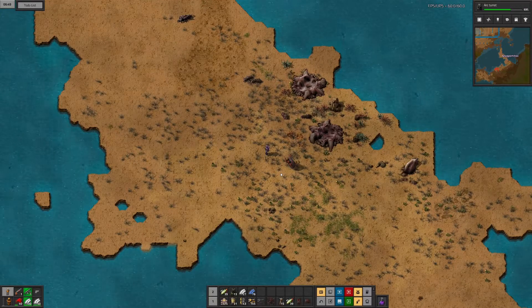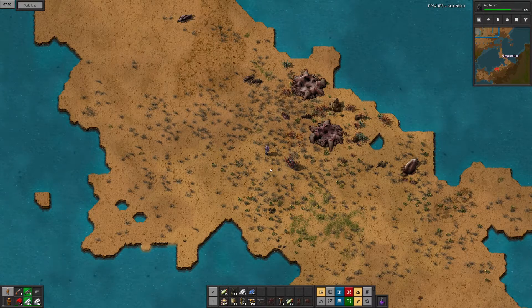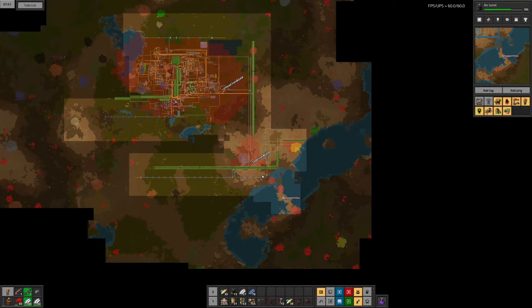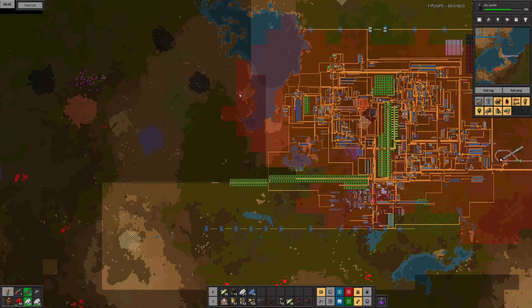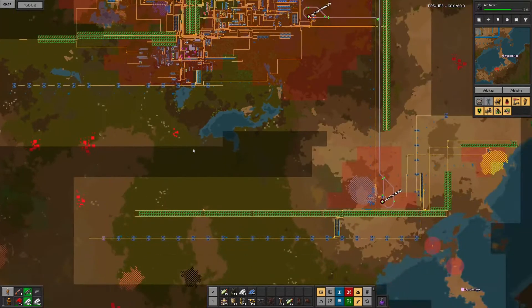So in this episode it is a bit different. My microphone didn't work, so this is just a voiceover and I might even speed it up. I'm pointing at some bases that I'm going to clear this episode or in the coming episodes, and I also want to clear out some dark areas and place some radars so that the pollution doesn't spread into areas I don't see and the biters don't come near me.